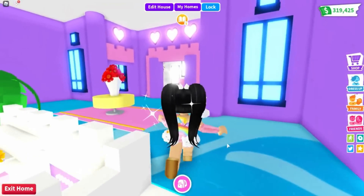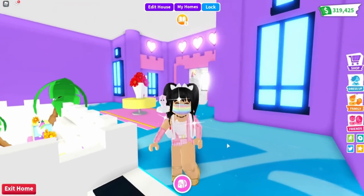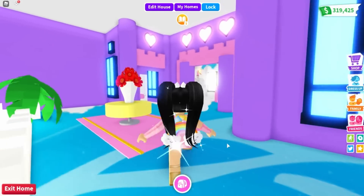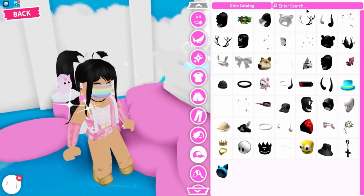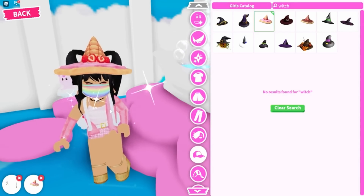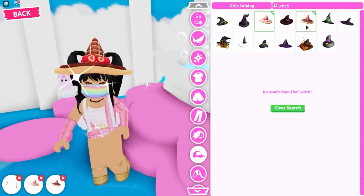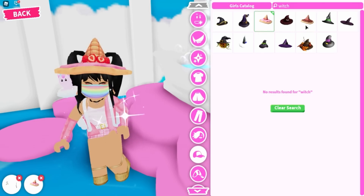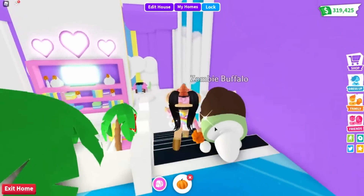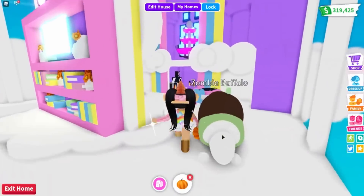So what we're going to need to do before we even get started is spookify ourselves. What about a hat actually? Oh my gosh, I can be a candy witch! And there's even chocolate. I think we're going to go with this one. So what we're going to do is head on out and actually start the tour.